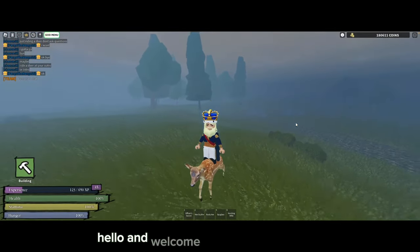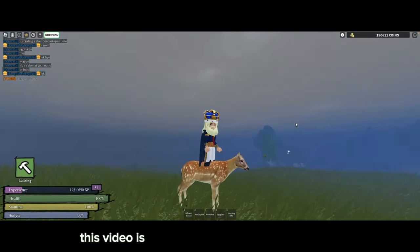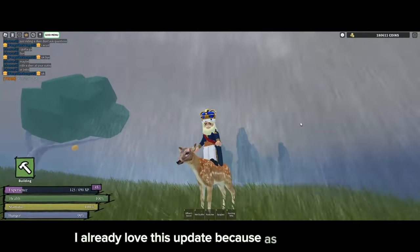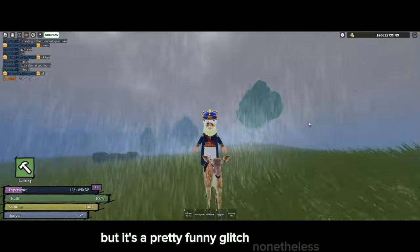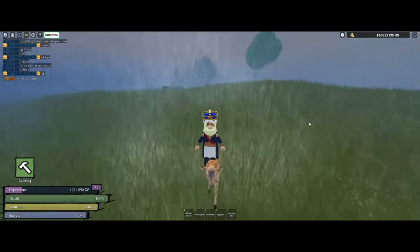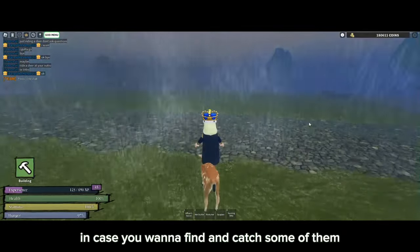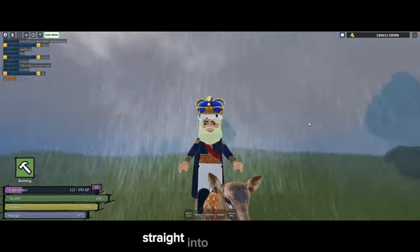Hello and welcome back to another video. This video is a new and updated hunting tutorial after the hunting update. I already love this update because you can now ride deers — I think this is a glitch, but it's a pretty funny glitch nonetheless. In today's video I'm going to be going over the skill tree for hunters and the ones I think you should buy first, as well as where you can find deer and rabbits in case you want to catch some of them. Let's hop right into it.